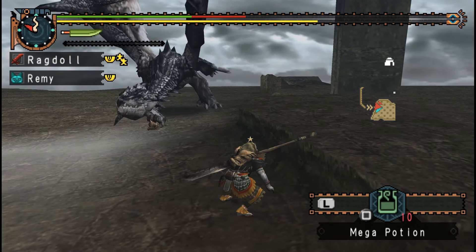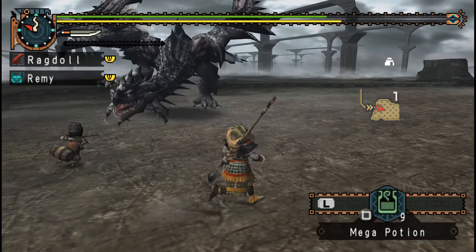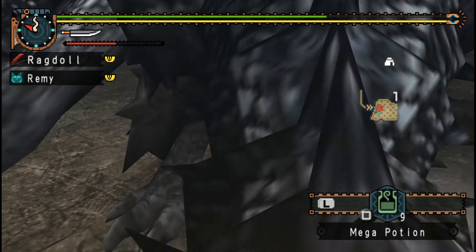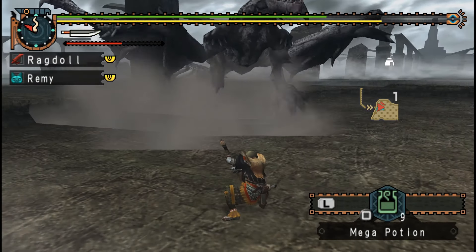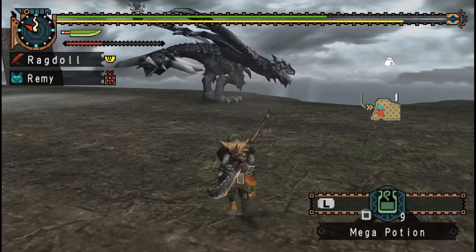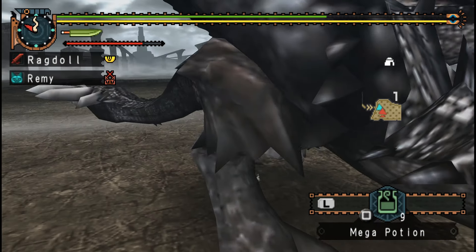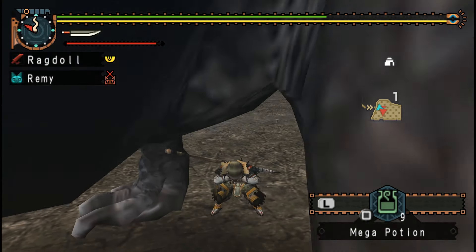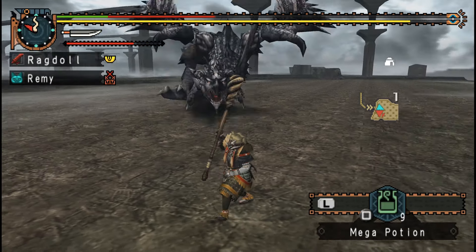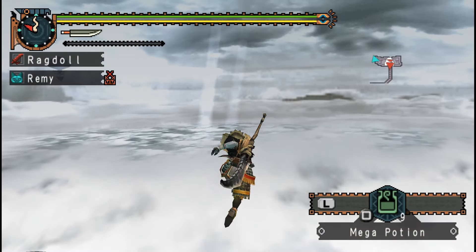Oh no, I'm dead already. I don't feel like I've done much damage yet — his movement pattern is very annoying, especially compared to Gold Rathian. I really do want that tail, but I'm not going to try and focus on it — I just want to focus on doing damage. And when he goes up into the air, that's when I can hit the tail the most anyway. I got hit — I shouldn't have done that, that was my mistake. I didn't think I was going to be able to avoid it so I was trying to put my weapon away in time.